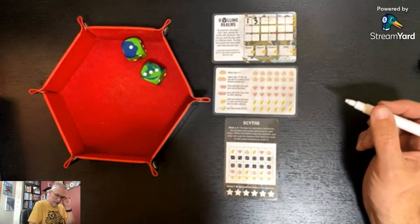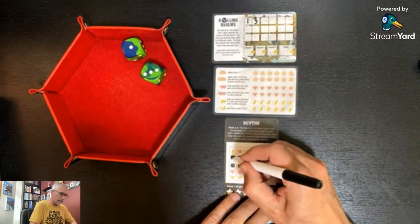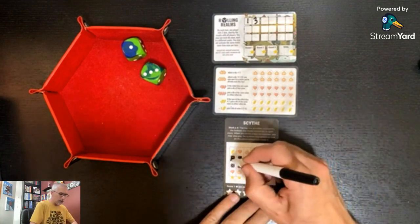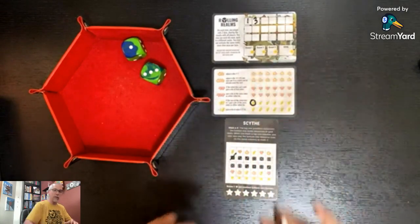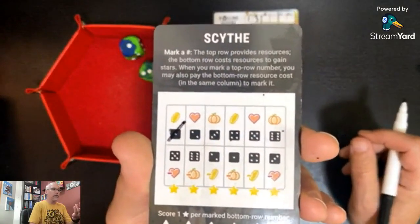The resources — this is a tough one. I'm going to mark the one up top and get myself a coin. So I marked the one and I got a coin.